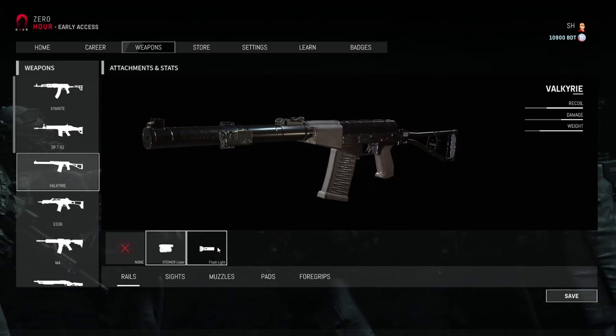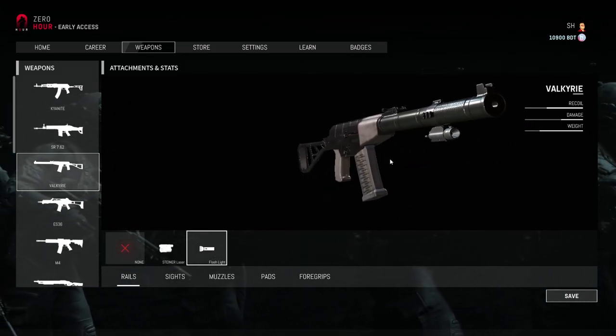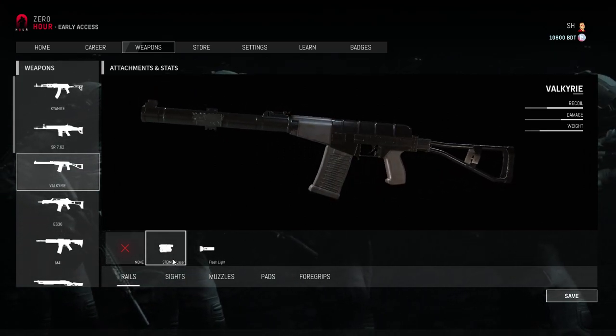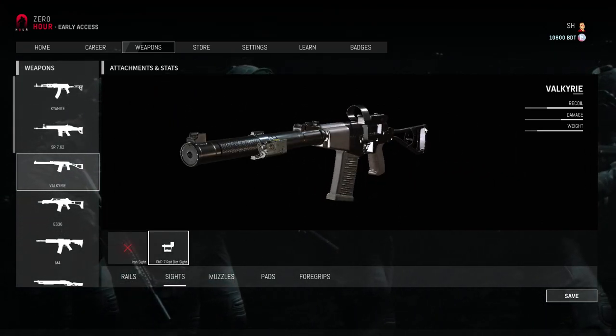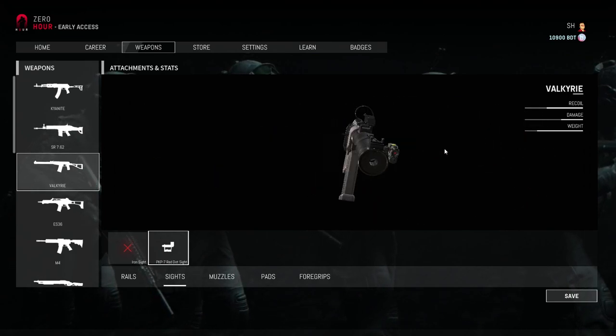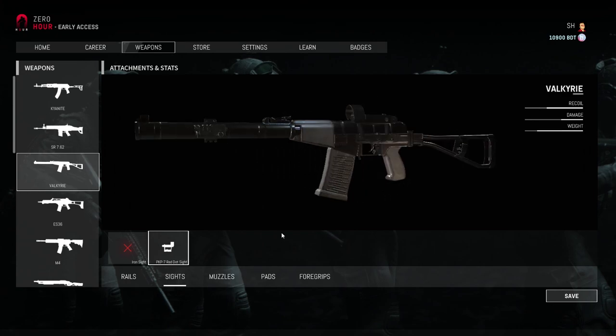The way the attachments are placed seems pretty accurate, although some attachments like the flashlight could get their own 3D model with a unique design to bring it closer to what it looks like in real life. Nothing game-breaking obviously, but hopefully something the team will consider doing in the future.